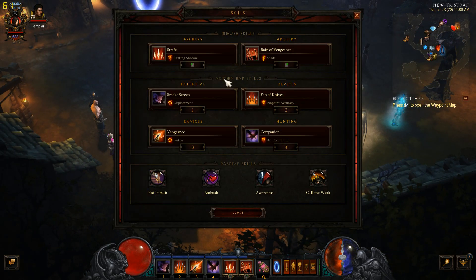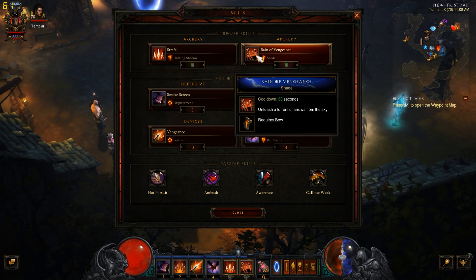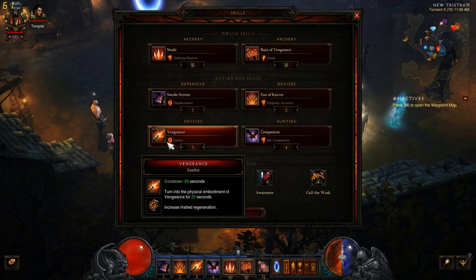For skills, the most important things — we'll only be using 4 skills. I like to use Strafe with Drifting Shadow so I can continuously go and attack while moving, which will reduce my cooldown for Reign of Vengeance. I'm going to be using Shade with Reign of Vengeance — it just uses the biggest surface area. Vengeance is important and we'll be using Seethe. The reason this is important is because that Seethe rune is going to increase our Hatred Regeneration, which is going to keep us from going to zero.